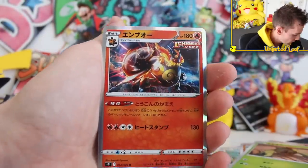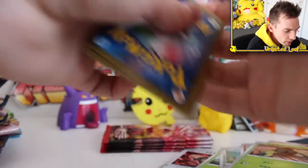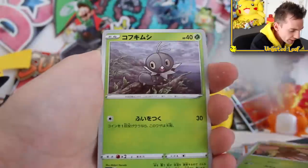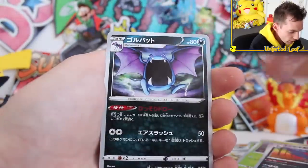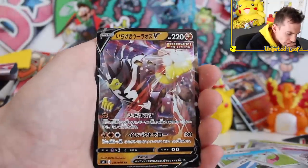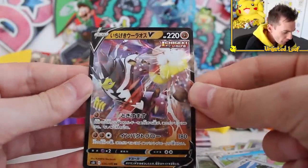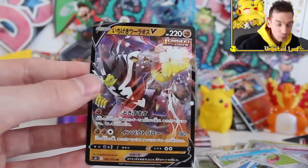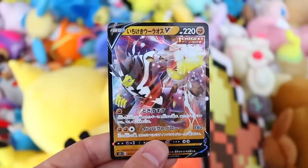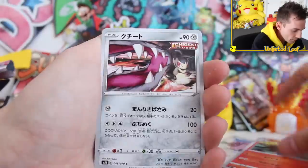Got a regular uncommon Golbat. Fourth to last one - I reckon there's a bit of shine on the back of this one. Urshifu Regular V! Nice - this is the Single Strike Regular V Urshifu. So that's Single Strike VMAX Urshifu Rainbow Rare. If we pull something stupid on the Rapid Strike one, I'm done - I'm retiring off YouTube. This is hands down one of the better videos on the channel. Should I open another box of this? We've got ages until the next English set comes out, so we might as well fill the time doing this.